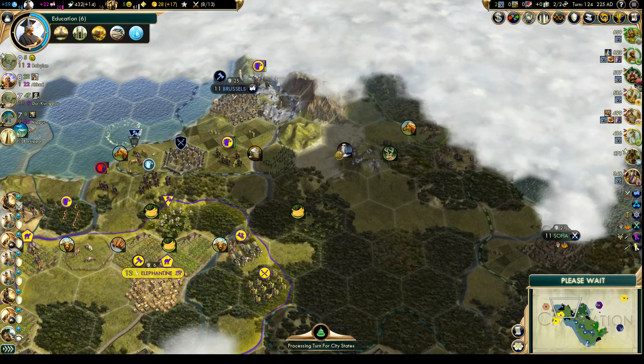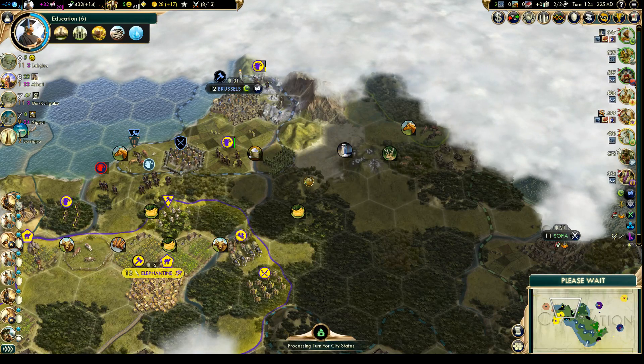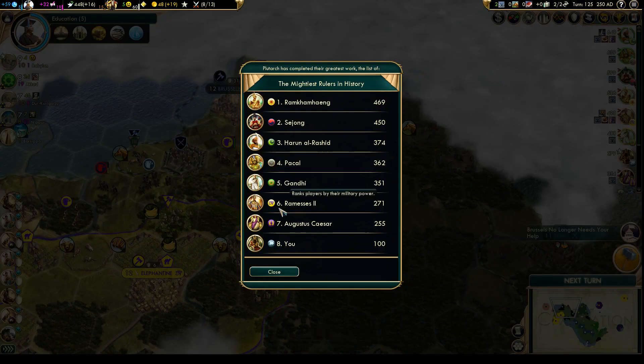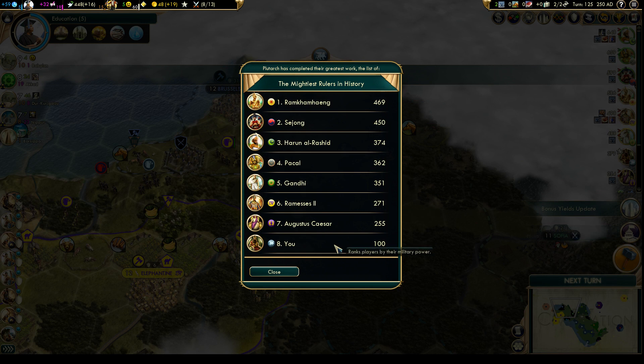Maybe take a peek at what Arabia is doing. Brussels just got his lamb — interesting to see if that has any useful faith buildings along with it.